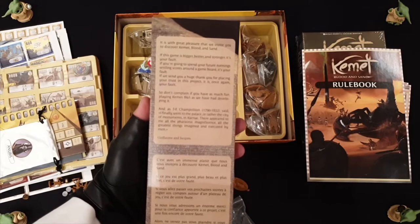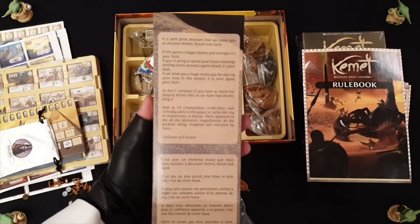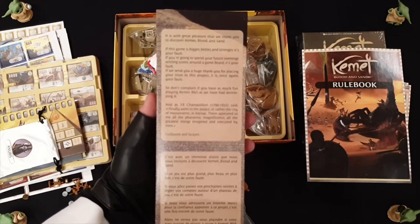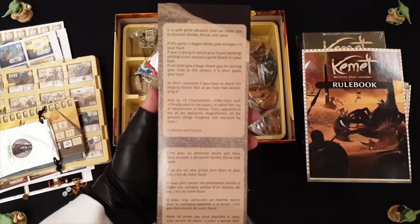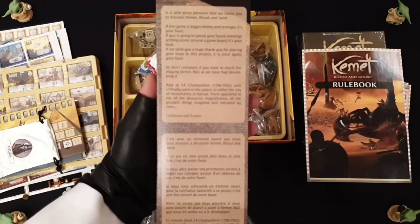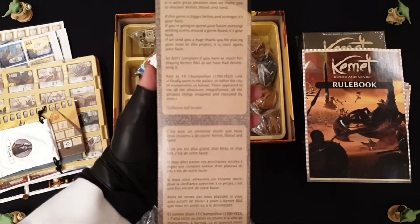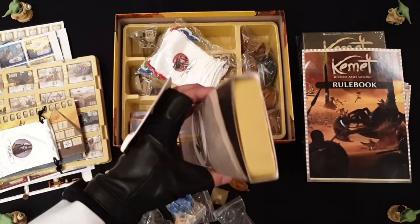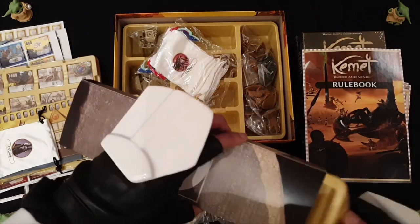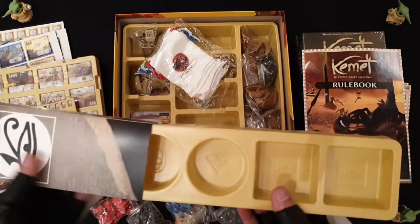The setup experience for the players is well thought out — just like the divinity trays. It goes to show they really listened to their audience and gave them what they wanted. The welcome letter says 'with great pleasure we invite you to discover Kemet Blood and Sand — if this game is bigger, better, and stronger, it's your fault.' A little bit amusing.